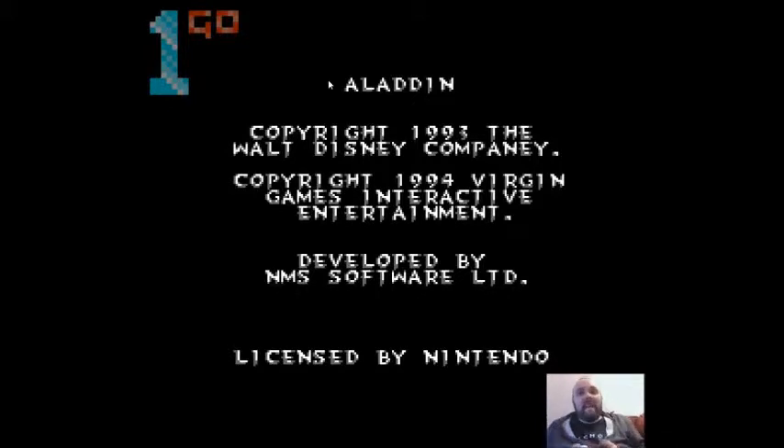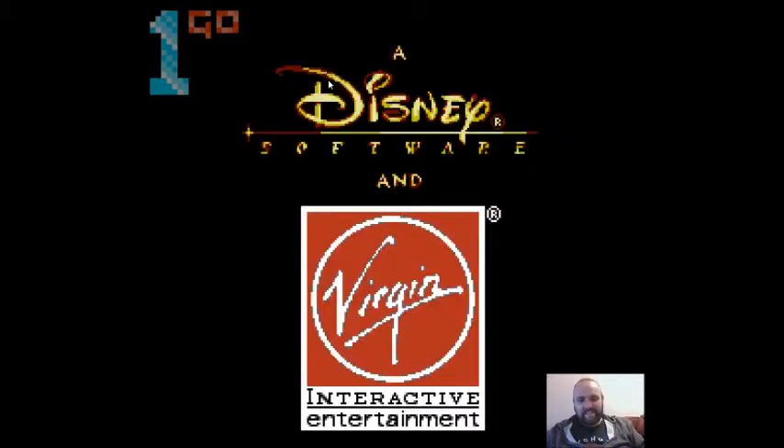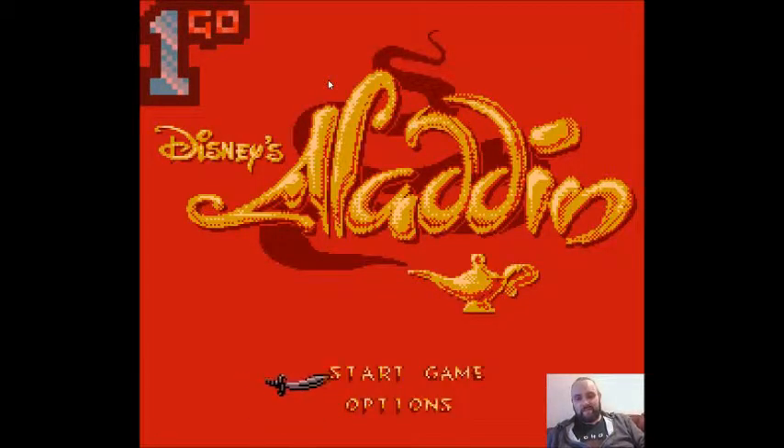Hey boys and girls, it's Mike here again. This morning we are playing Aladdin on the NES. This is going to be good - the Mega Drive version was fantastic. It's got the same intro music, not as well done but it's an 8-bit machine, I wouldn't expect that. It looks like the Mega Drive though - the same general design but with lower graphics quality. I'm happy with that.